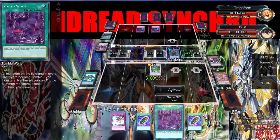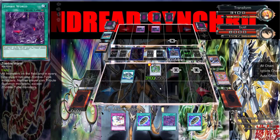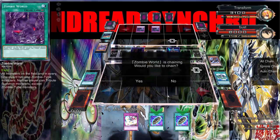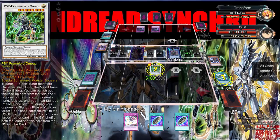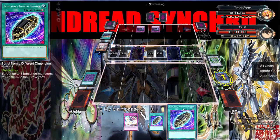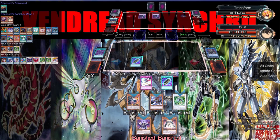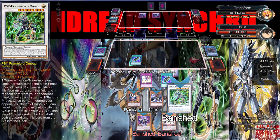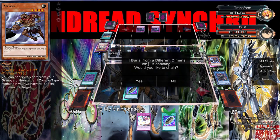I actually want to activate Zombie World so bad — I can just get rid of a card out of his hand and then he won't be able to do anything. Actually yeah — we're definitely going to activate that. Nope, and then we're going to chain Omega. Get rid of that, return this, this, and Mizuki — so he won't be able to get none of these cards back.